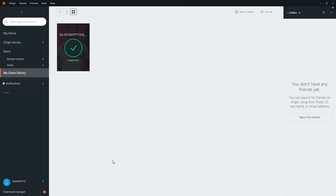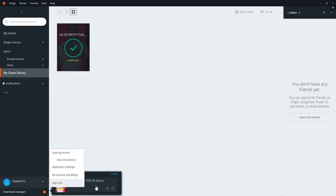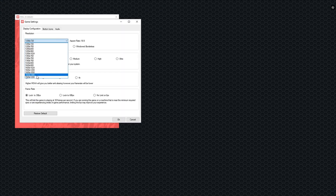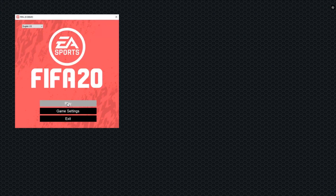Okay, it's complete guys. Now what you wanna do is go to the download manager and do not exit off this — hit the play icon. I'm gonna select my settings, then play.